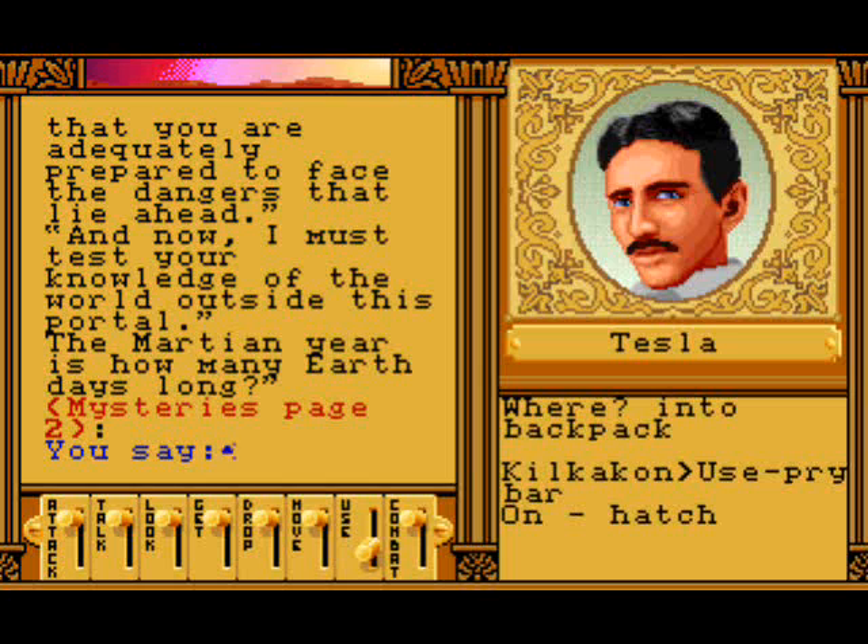Page two: planetary data and geography. 'Though details have changed, much of what the 20th century man knows of the red planet still appears to be accurate. In 1895, Mars is the fourth planet from the Sun. The Martian day lasts 24 hours and 37 minutes. The year is 687 Earth days long.' And that's what we need to know - 687.